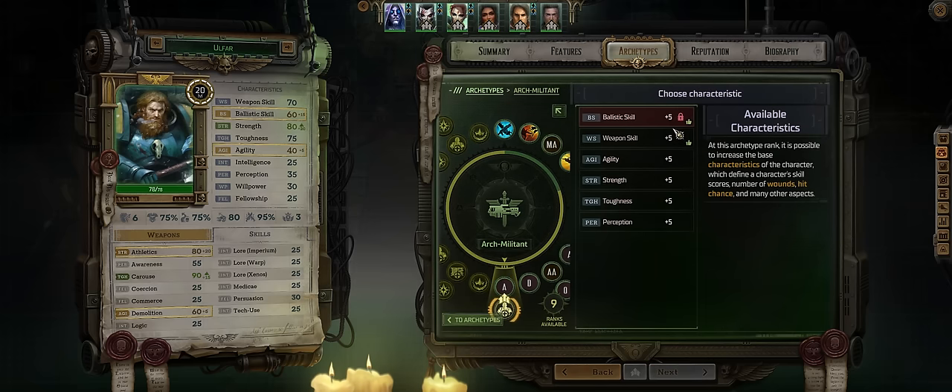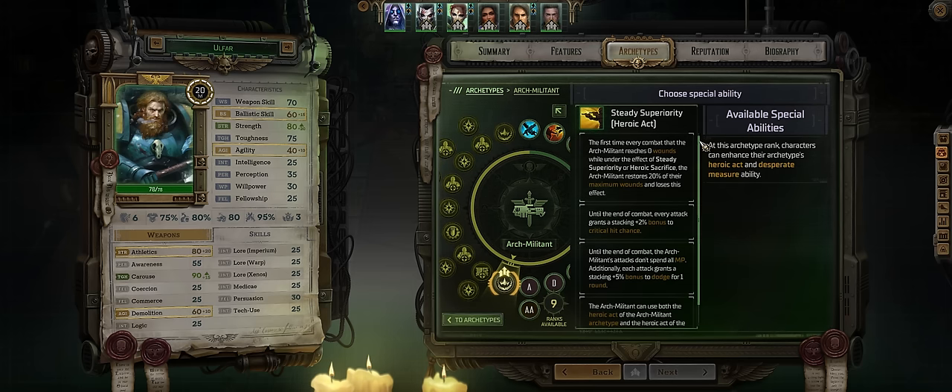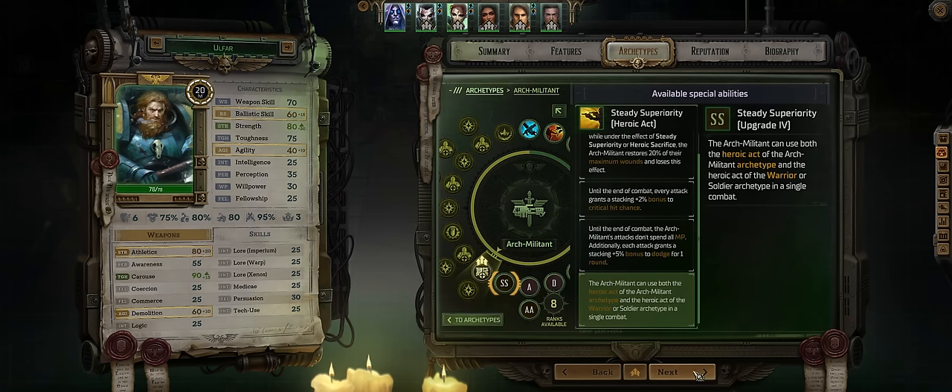Then more Athletics and more Agility. For the first upgrade to your Arc Militant Heroic Action it kinda doesn't matter, but you might as well pick the last one so you can combine it with the Soldier's Heroic Action.